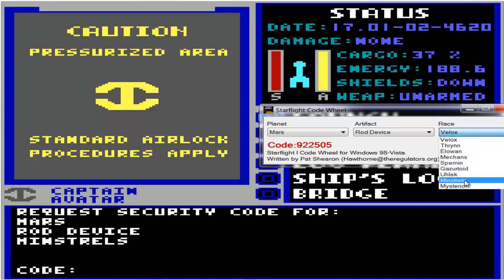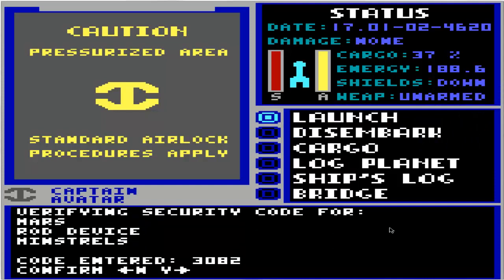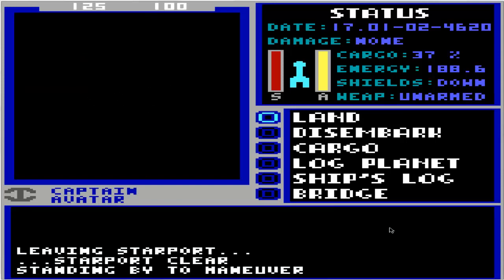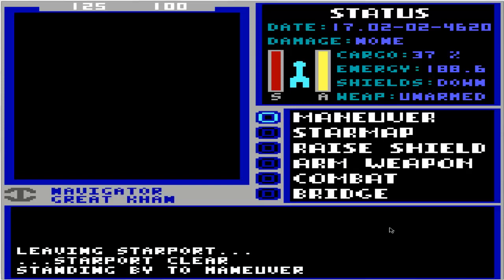I'm really trying to play this game fair and square and not rely too much on things I remember from playing it before, or the fact that I've got access to the hint book as a PDF. Because this game has a huge amount of territory to explore, but it's also a game that you can win relatively quickly if you know exactly what to do. The idea is that you're given this huge universe to explore and find individual hints — but if you know exactly what you need to do, there's really not that many things you need to do.